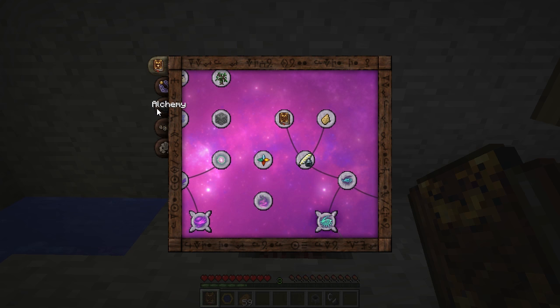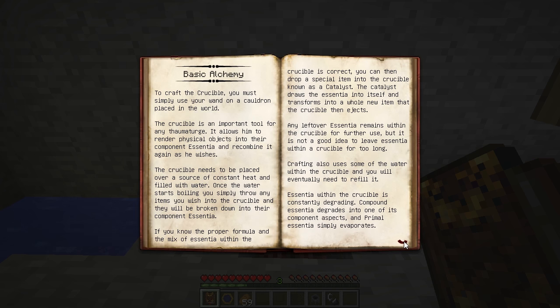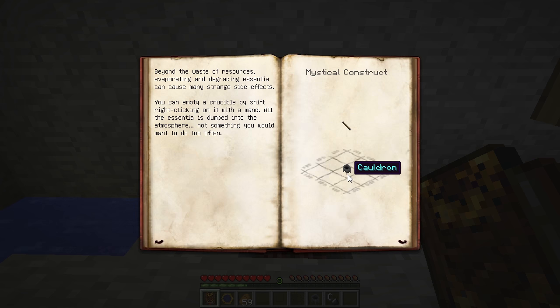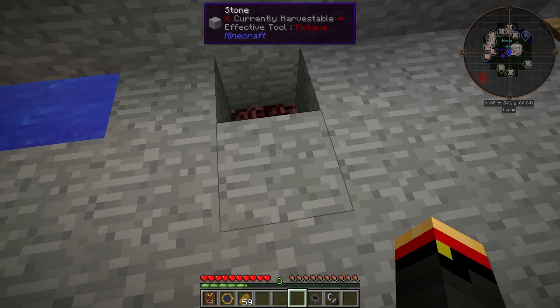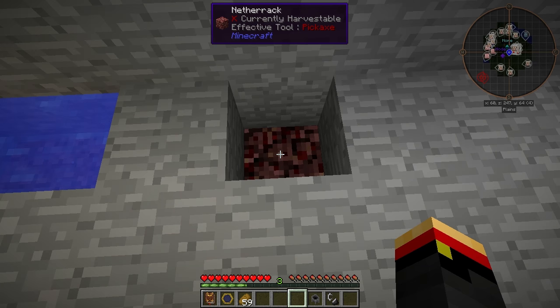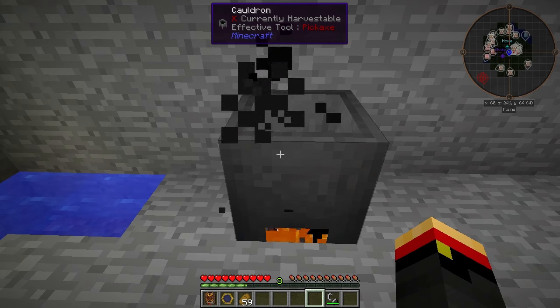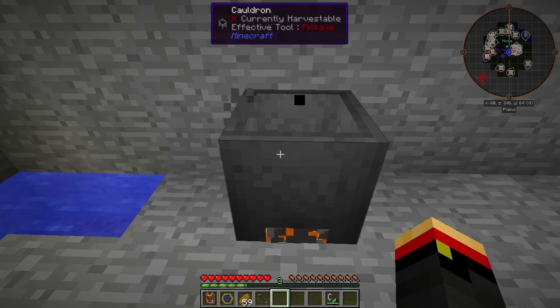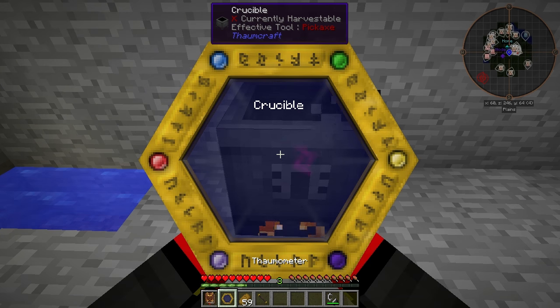Open your Thaumonomican to the Alchemy tab and go into Basic Alchemy. You'll need to make a Crucible, which is a vanilla cauldron clicked on by a wand. I've got some netherrack placed down — we'll light it on fire, place our cauldron on top, take our wand, and right-click. And that gets us the Crucible. Don't forget to scan it.